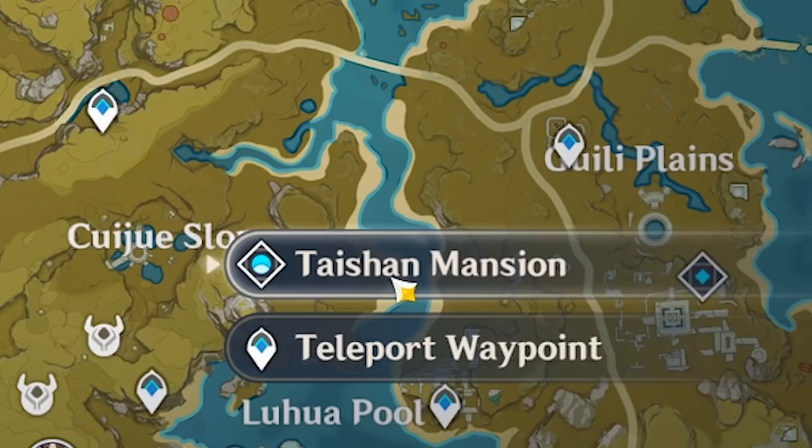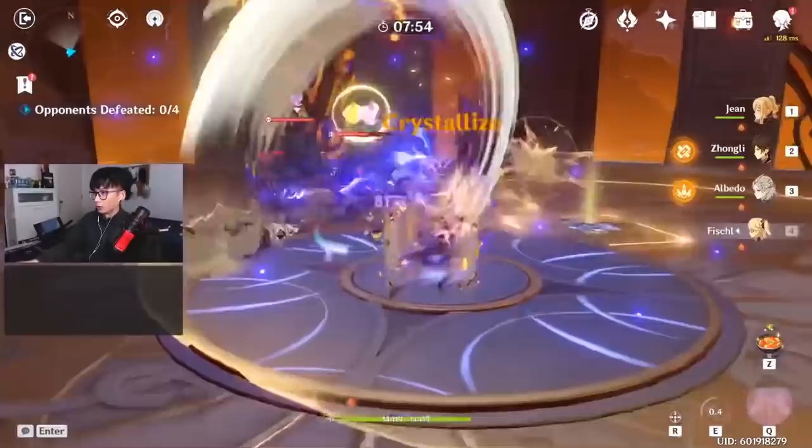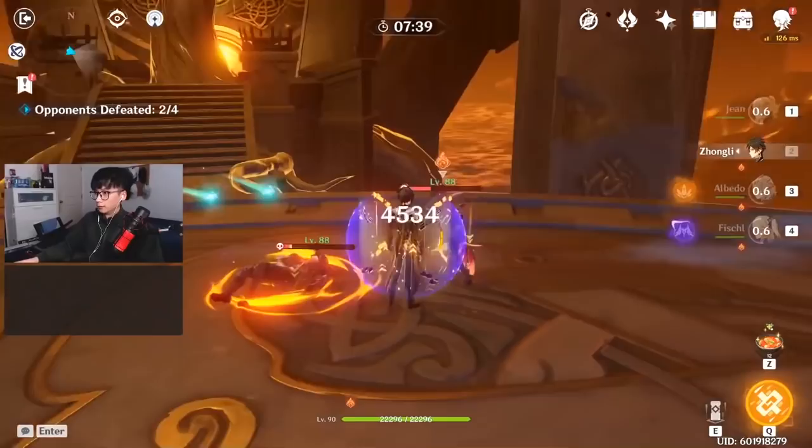Here's a quick playthrough of the team in action — this is the Taishin Mansion domain. I bring out Zhongli for the shield and bonus damage, then Fischl for passive damage, and Albedo as well. Then Jean does the rest — 29,000 right there from Gale Blade, and 32,000 from the ultimate thanks to Zhongli's shield.